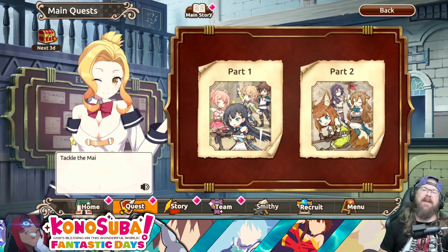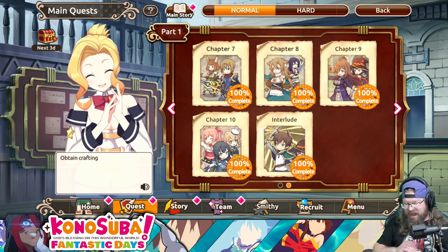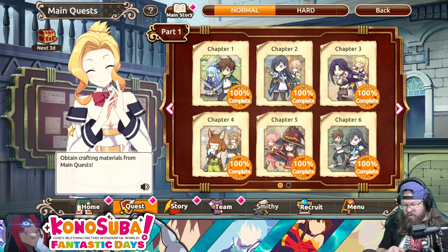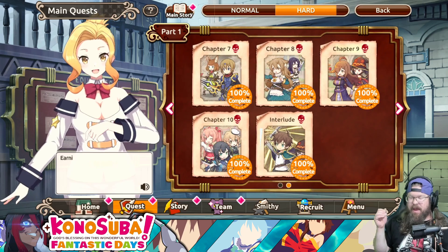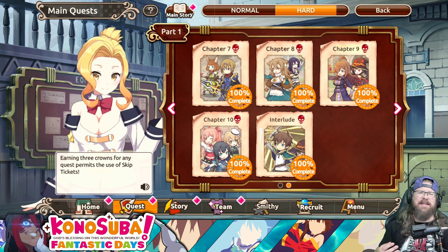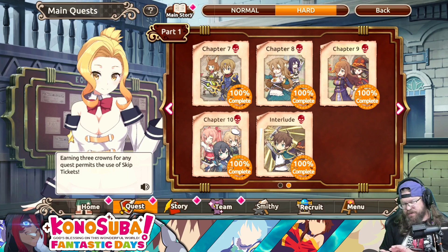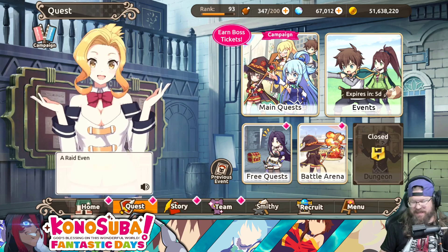If you guys don't know, my favorite way to farm the main quest is every single day, come in here and see if I can run everything — Part 1, Chapter 1, all the way through whatever's current on hard setting. That's going to be four battles each chapter, and basically three skip tickets per chapter per part. It's a lot of skip tickets, but it also comes down to a lot of points and it really pays out.